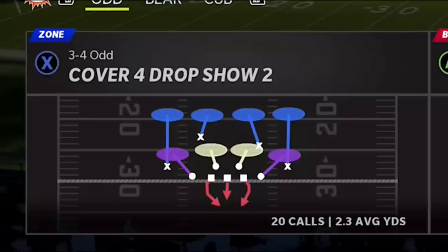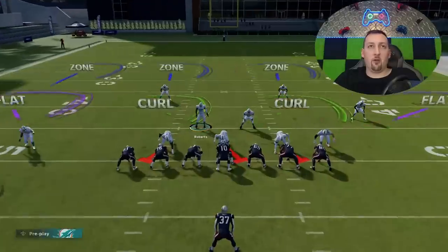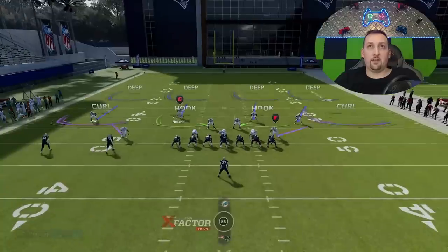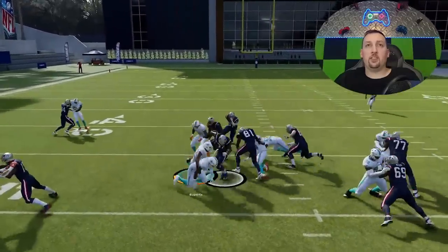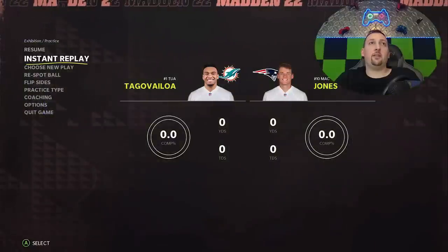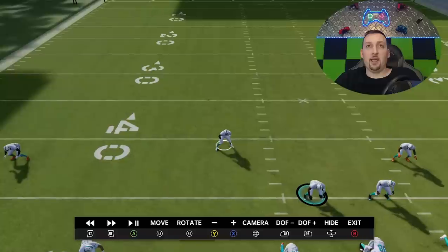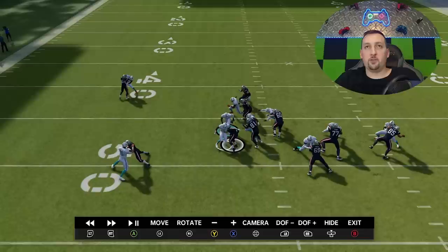I'm going to show you a run defense glitch from a previous video, but I'm also going to go over a defensive play that in my opinion is one of the best base defenses for run or pass. The formation is the 3-4 Odd. The play I'm going to show today is the Cover 4 Drop Show 2. This has been an overpowered defense for a very long time. Cover 4 is a superior run defense — these safeties naturally fill the run lanes. Whether you're playing current gen or next gen, Cover 4 is always one of the best run defenses.